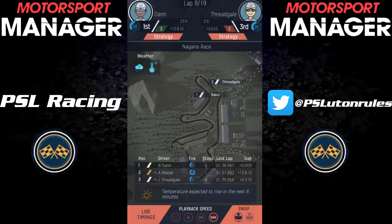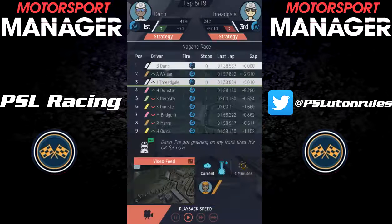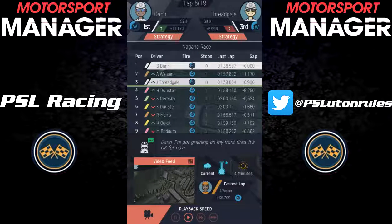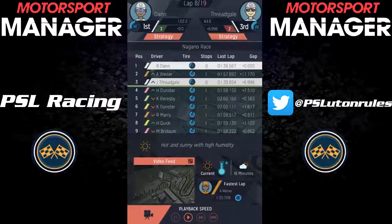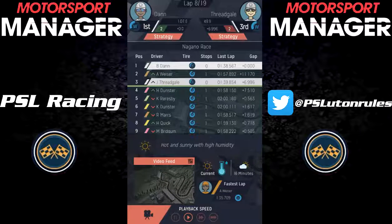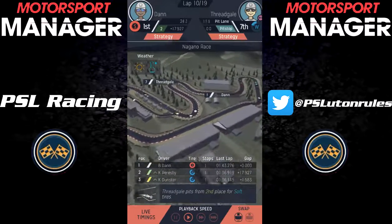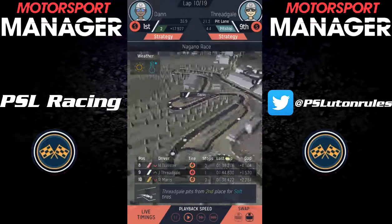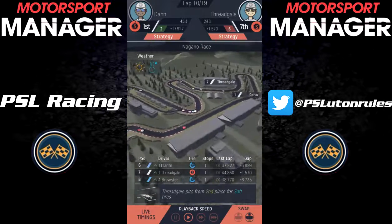Into lap 8 of the race, our guys are 1st and 3rd — no surprise which way round they are, as they haven't stopped yet, because the rain is forecast to stop very soon. So we're just braving it out there for as long as we can, hoping we can stop one less time than everyone else. Fortunately, the rain does stop when it's forecast to, and we pit for the first time that race, coming out running the dry tyres — so we're in a very good position, both in track position and tyre compound for the rest of the race.